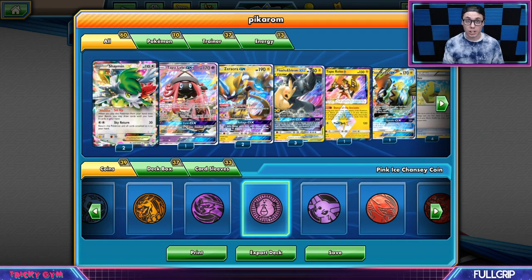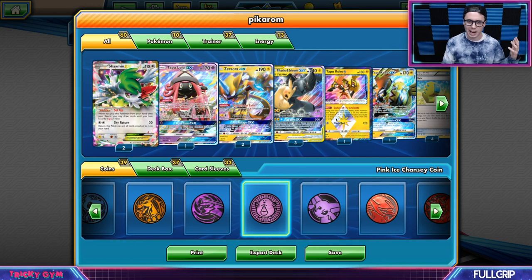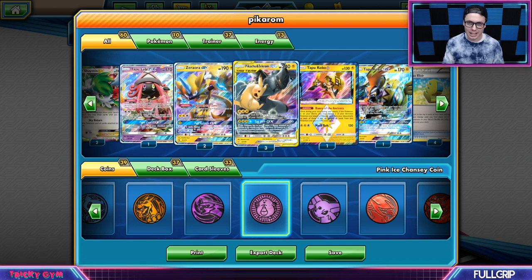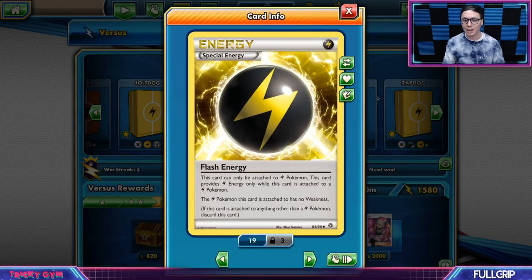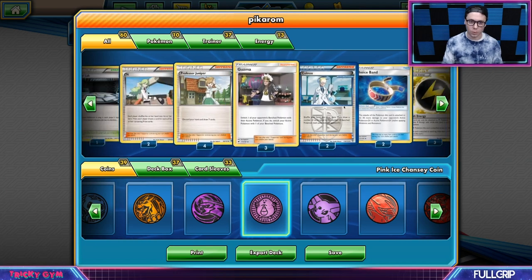What's up, everybody? Andrew Mahon here with Tricky Gym at Full Grip Games. Going to be playing some Expanded Format today, and I've got Pikarom on deck, one of the most hyped decks in Expanded Format. A powerhouse in Standard gets some brand new tricks in the form of Max Elixir. We've also got Flash Energy to protect ourselves from that pesky fighting weakness.